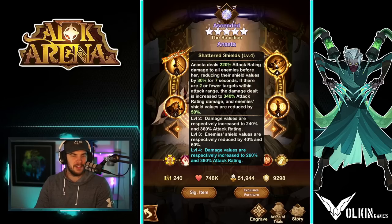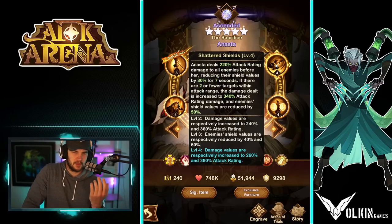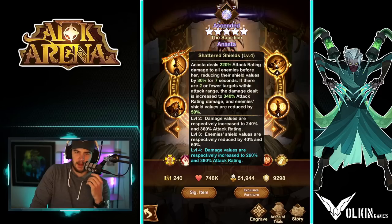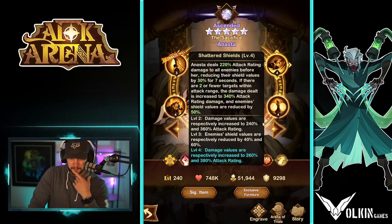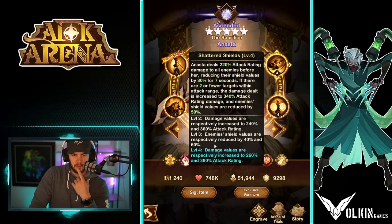This ability: she deals 220% attack rating damage to all enemies before her, reducing their shield values by 30% for seven seconds. If there are two or fewer targets within the attack range, the damage dealt is increased to 340% of attack rating and enemy shield values are reduced by 50%. I'm assuming this is talking about actual shields like Lucius shields — it's supposed to be a counter to shields, which is very niche, but still. And then we just get some damage increases and value reduction. So that's that ability — another sort of damage-based ability.